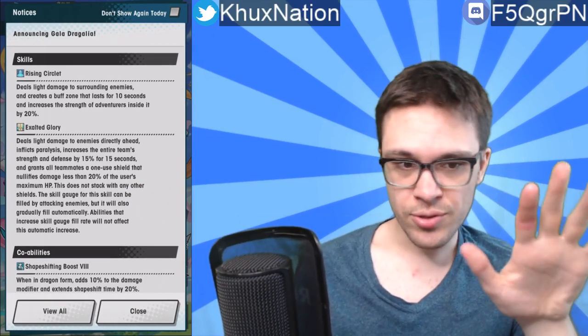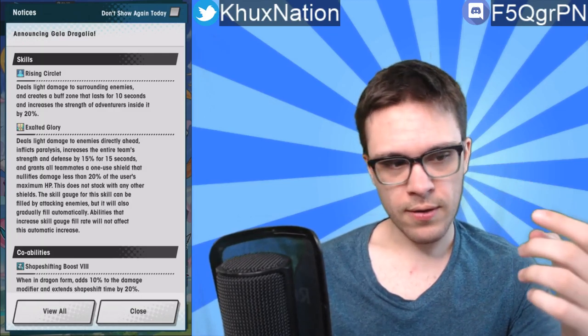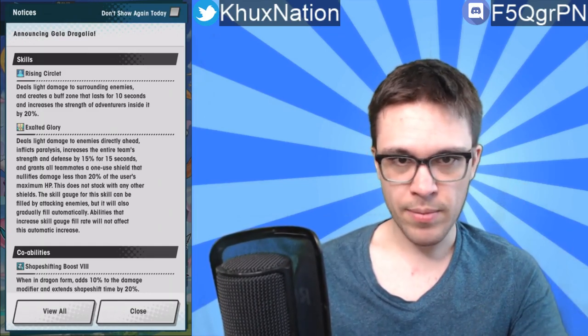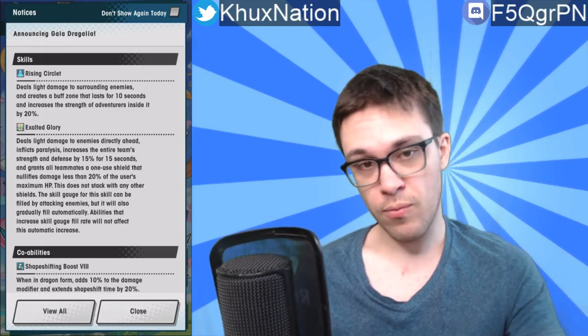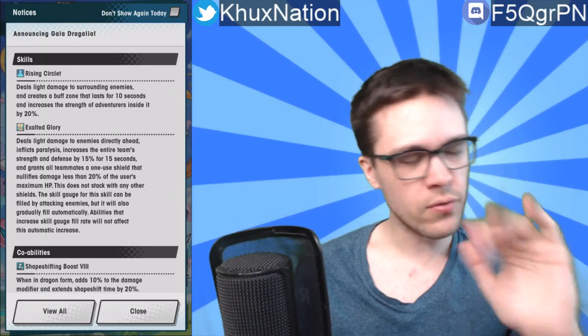That shield does not stack with any other shield. The skill gauge for Exalted Glory can be filled by attacking enemies but will also gradually fill automatically. Abilities that increase skill gauge fill rate will not affect this automatic increase. This is actually a pretty huge deal. Haste abilities are one of the best abilities in the game in my opinion, because they let you spam your moves way more often, and usually one of the main reasons you pick a unit is because of their moves.